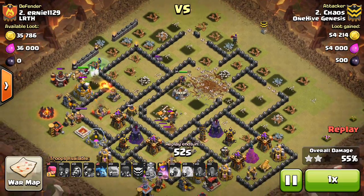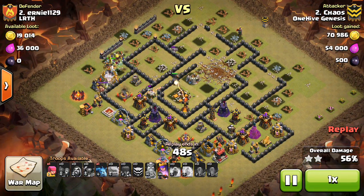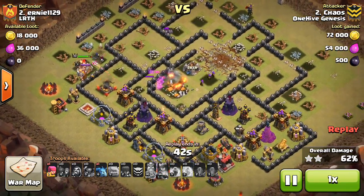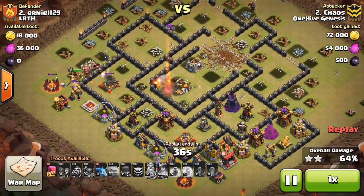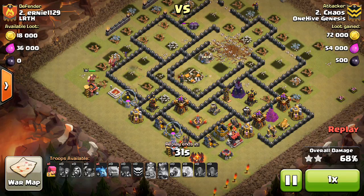The Town Hall compartment only had the Inferno Towers, didn't have any other defenses in it besides the Eagle. So it actually works out that his King, the Wizards, and Witches — that little convoy is making their way along the outside and picking up some percentage points. He pops the Queen's ability inside the core; she's going to get a few more defenses before she goes down. He also has an Archer and a Minion to drop and get a few more percent. King making his way through, being a nice tank for those Wizards and that one Witch.